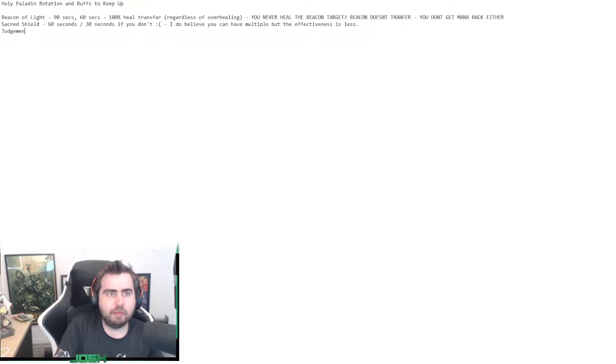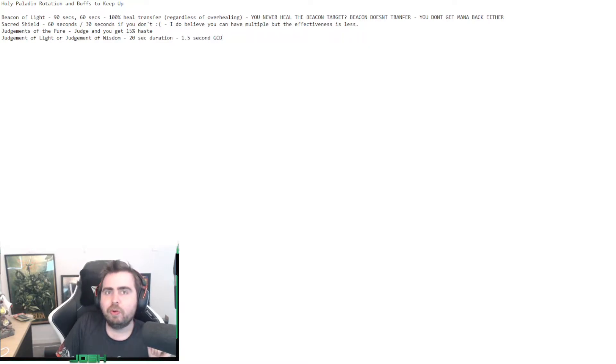Next up is Judgment of the Pure. When you judge, you get 15% haste. You want to do that every 10 to 20 seconds, because you also want to keep up either Judgment of Light or Judgment of Wisdom, which have a 20 second duration. One caveat: be aware that Judgment has a hard 1.5 second GCD, because Judgment isn't a spell - it's a melee ability. So all the spell haste you're getting does not affect Judgment.